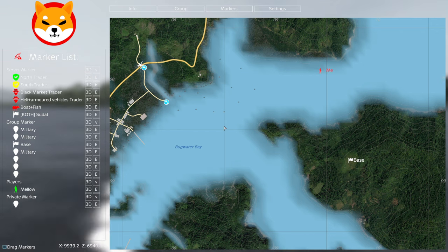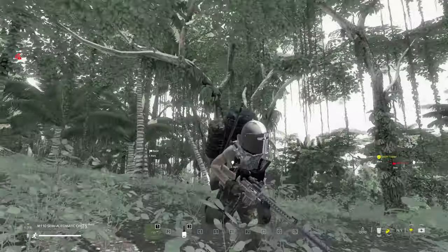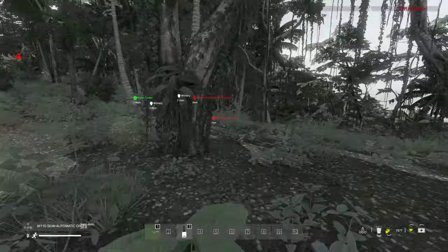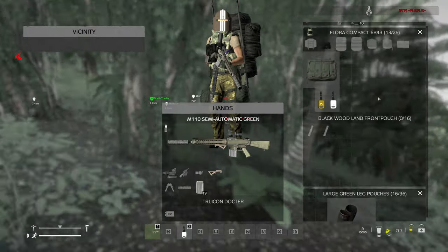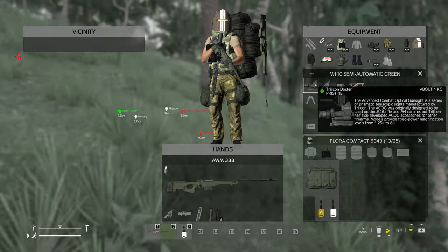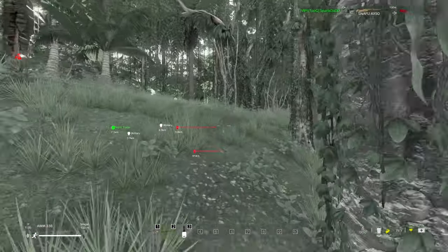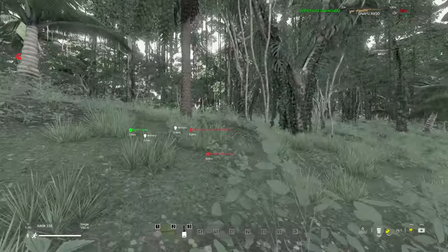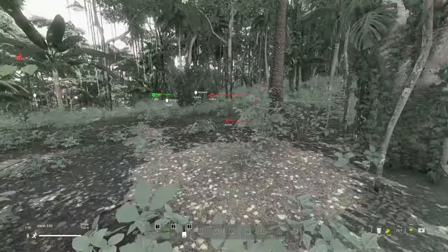Okay, almost over here now. Just over the other side - not far from the black market here. I might dip in there and sell some stuff. I've got these two orps here, maybe sell them. Actually, I might go to the military first and get some more gear to sell so we have enough to get a boat.